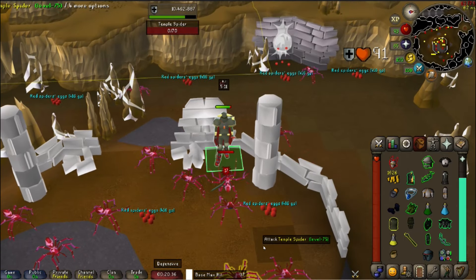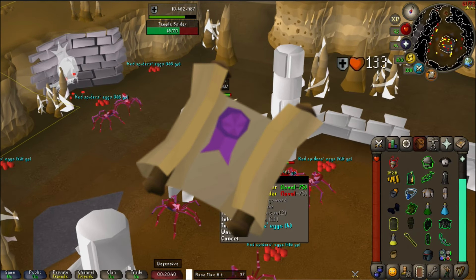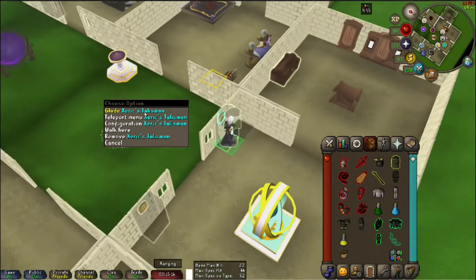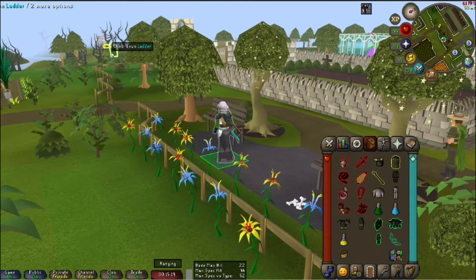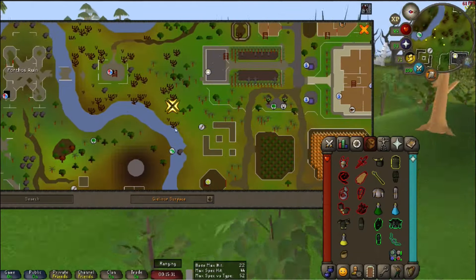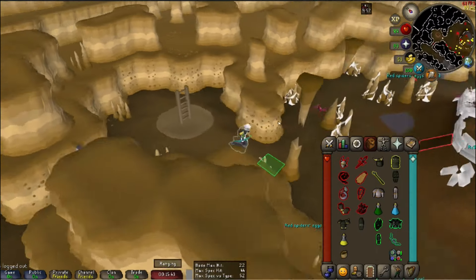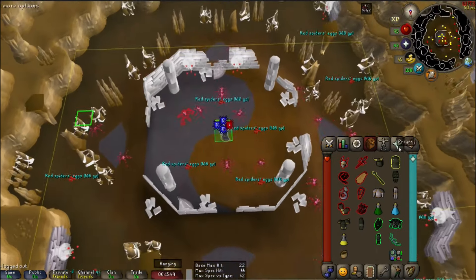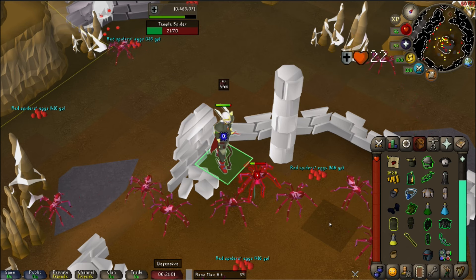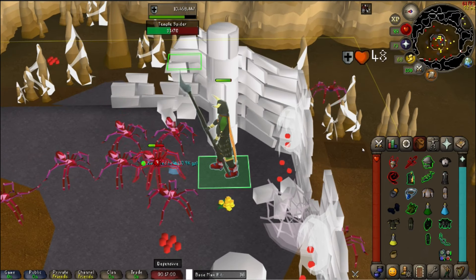These spiders also drop hard clues, so make sure to mark and have notifications on for the drops you're interested in. To get to this spot, teleport to the Glade using the Xerics Talisman, or use your house teleport if it's in Hosidius. Then run to the eastern ruins and climb down into the dungeon. Once inside, here is where I stand while fighting these spiders — I do have a few marked tiles, so choose the spot that works best for your setup.